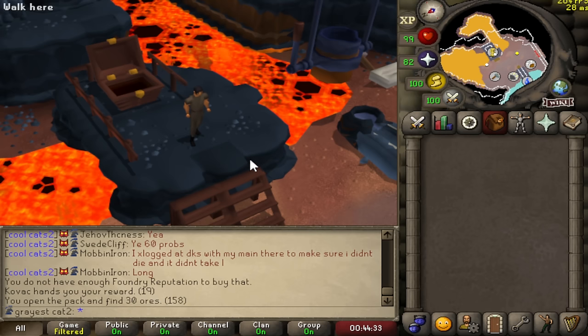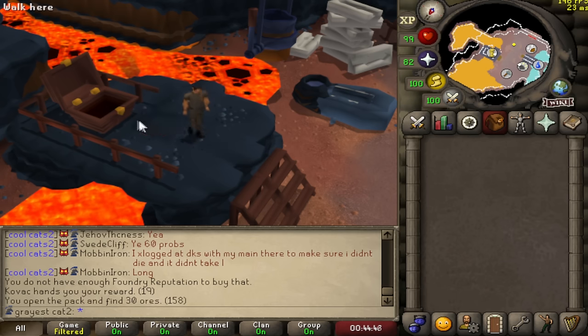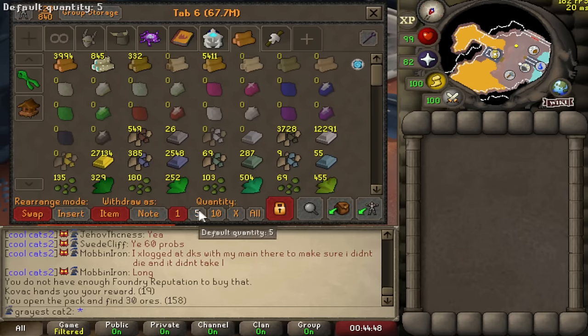So that was 158 ore packs, and after opening I realized I could actually keep buying without having to bank every time, since it only takes up four or five inventory spaces with all the ore together. I don't know why that didn't click. Anyway, this is what I got — pretty underwhelming, if I'm going to be honest.